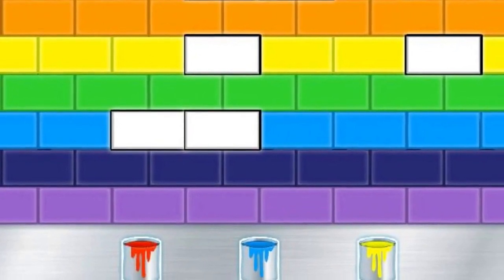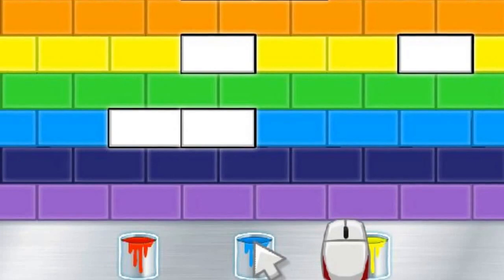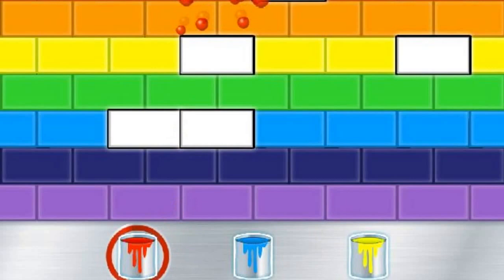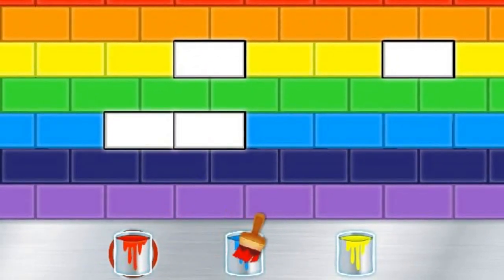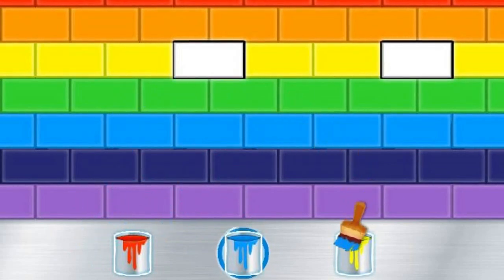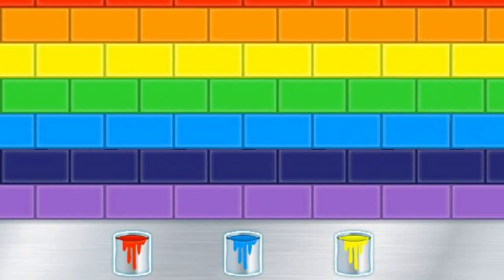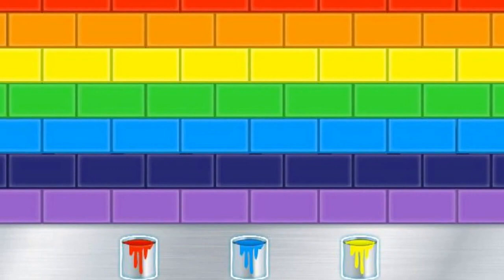To complete the rainbow pattern, we need to fill the spaces in the road! Click on the paint can that we need to fill the space in the road right on! Perfect color matching! Red! All right! Blue! Perfect color matching! Nice job! Perfect color matching! We matched all the colors correctly! Let's keep going!